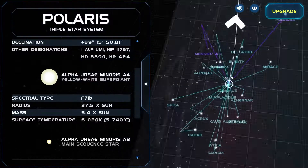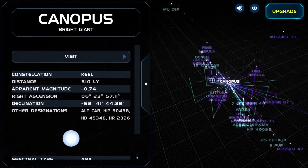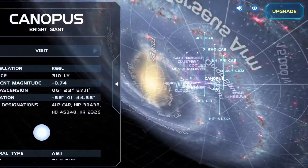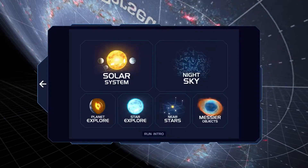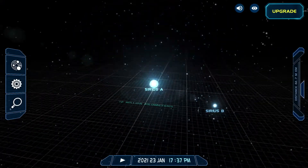And its radius is 37.5 times that of the sun. And the mass — so it's like a bright star. We're going to have a rifle and a great storm. And let's go to Sirius A.